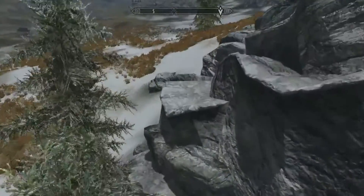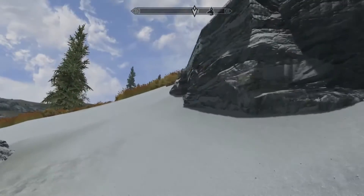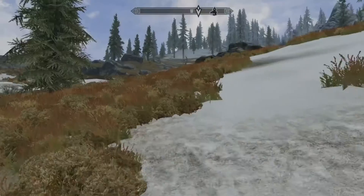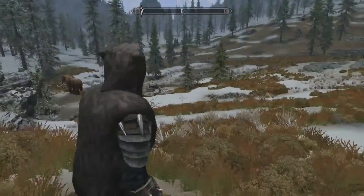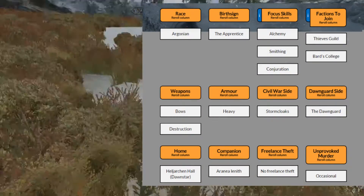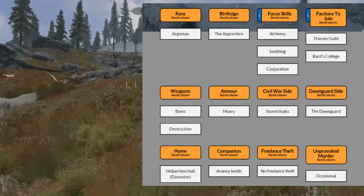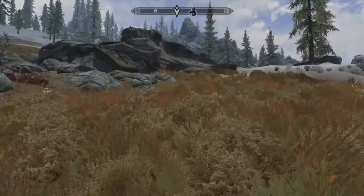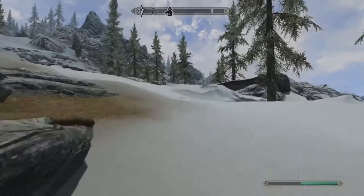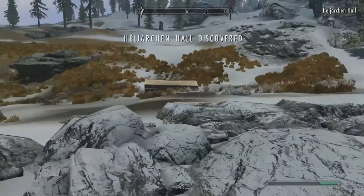What is up everyone, Clayton here, and today we're back with another episode of our Skyrim Random Build Let's Play. We're pretty much done with the character sheet, guys — I'll bring it up right now. Look at this character sheet. We've done the Civil War questline, we've done the Thieves Guild, we've done pretty much everything else. So now it is time to do one of the last things we need to do on this character sheet — and that is build our house.